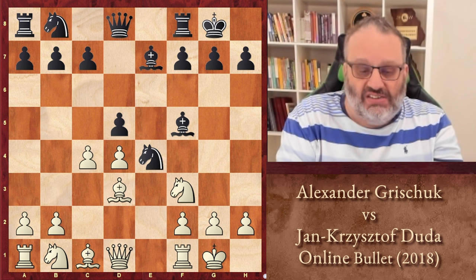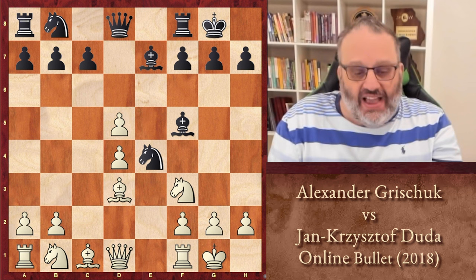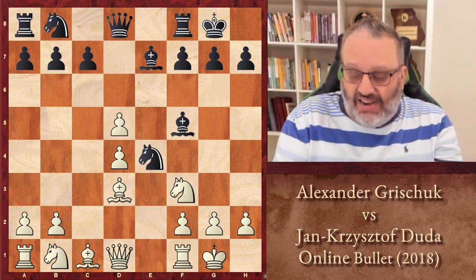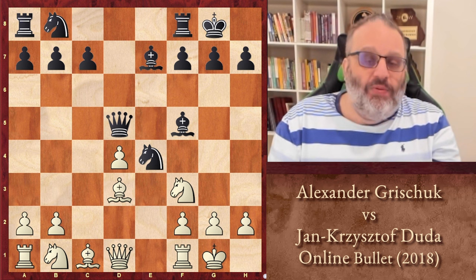C takes D5 — now Black's down a pawn and he's not able to take back on D5, which didn't stop him. Black should play either Bishop G6 or Knight D6 and just be down a doubled pawn, which probably in one minute isn't a big deal, but in a slow game might be. Instead, he blundered with Queen takes D5. Black looks pretty safe here, defending everything a few times. But this is actually a known opening trap — except for one thing: it wasn't known to Duda.